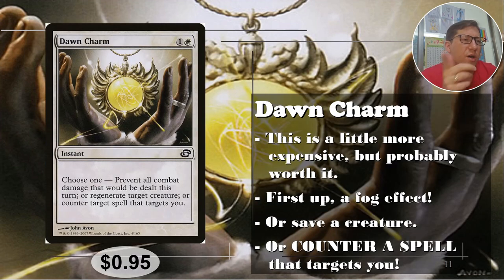Number two: Dawn Charm, one and a white — two CMC again, and this is getting the good stuff. Prevent all combat damage that would be dealt this turn — a Fog effect, a big Fog effect, shutting down all combat damage. You can use this to bail someone else out too, so just very, very good. Or regenerate target creature — any creature you want, just bring it back.